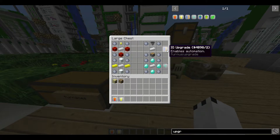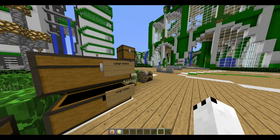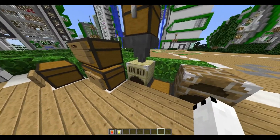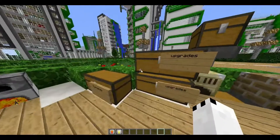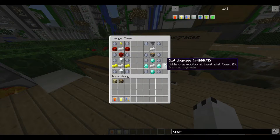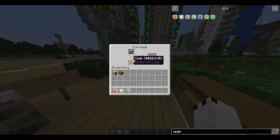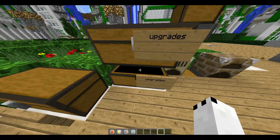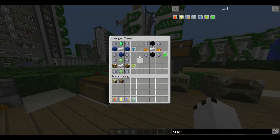The IO upgrade means you can use the input/output system. Without it, items won't go into the furnace; with it, they'll go all over the place. The slot upgrade — you can put two of these in the furnace and it adds more slots, so instead of one slot it will add three. It's actually pretty expensive, so watch out for that.